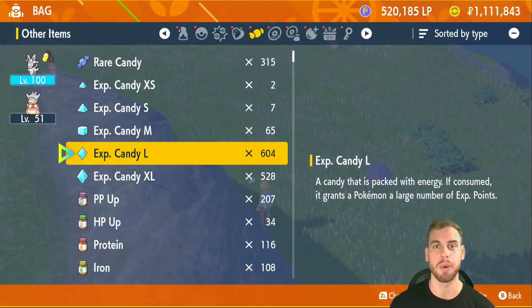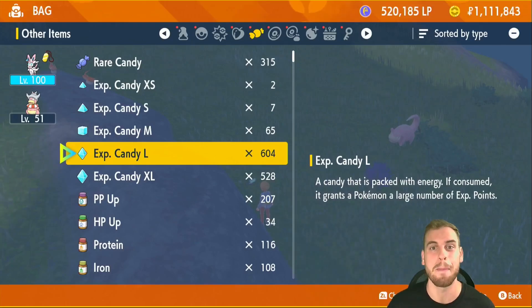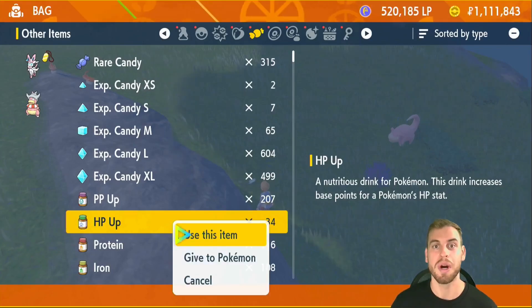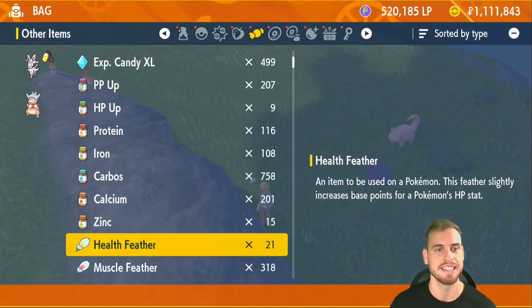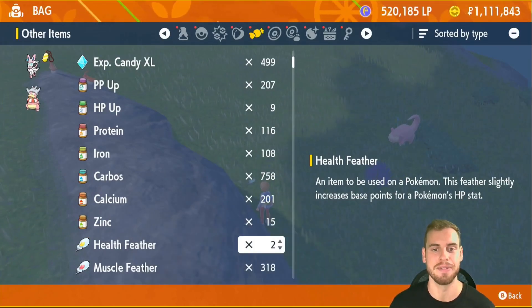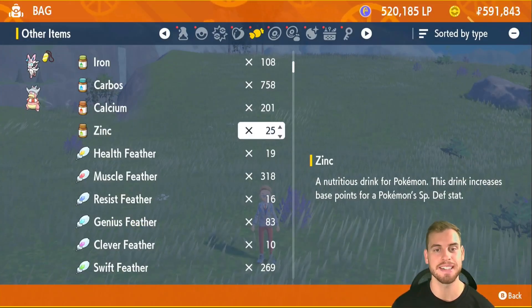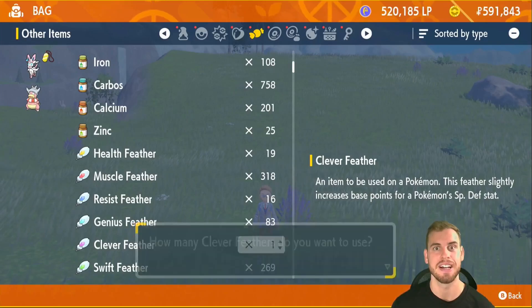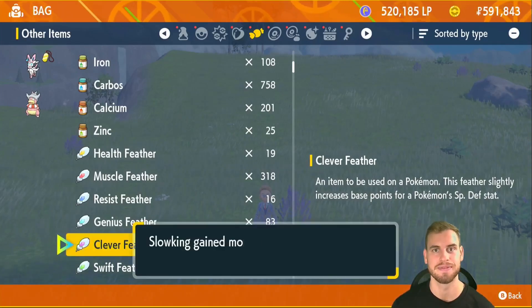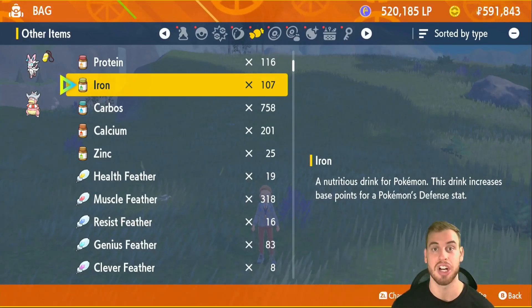Next, get Slowking to level 100 — the easiest way is with experience candies. If you're running low, stock up by farming the Blissey Terra Raid running now until September 17th. Now let's EV train Slowking. Give it 25 HP Up and 2 HP Feathers to max out Slowking's HP EVs. Next, give Slowking 25 Zinc and 2 Clever Feathers to maximize its special defense so it can survive super effective Aura Sphere. Lastly, use 1 Iron to put the final 4 EVs into Slowking's defense to help reduce damage from Psy Shock a little bit.